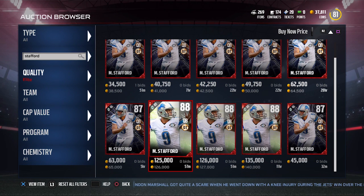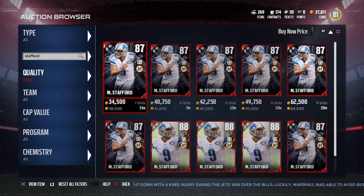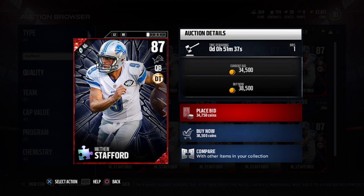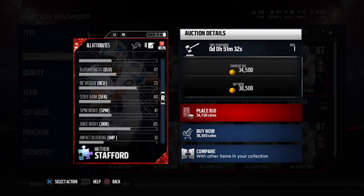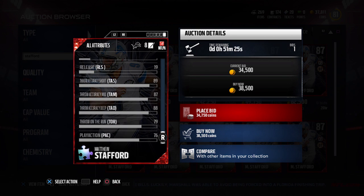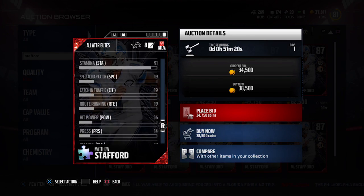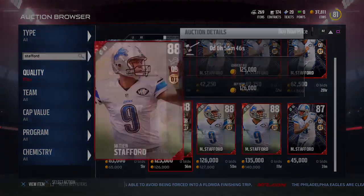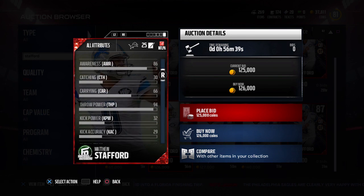I don't think this card is worth anywhere near what it's going for right now, so I do think there might be a market correction. This thing is going for almost 100,000 coins more than the 87 puzzle piece Matthew Stafford that came out recently. If you take a look at all the passing attributes — throw accuracy deep, mid, short, and throw power — they're very similar. So it's 80,000 to 100,000 more expensive for a card that's quite comparable, depending on when you're looking.